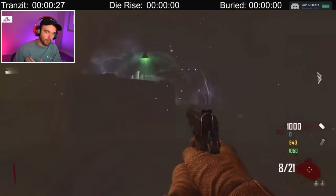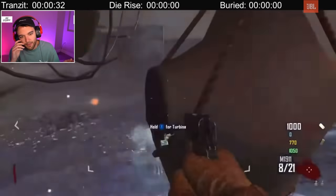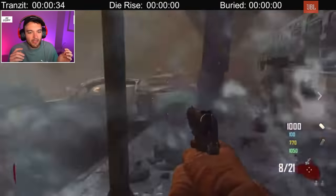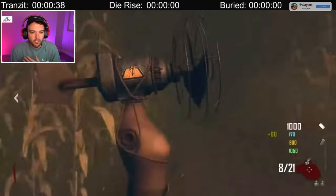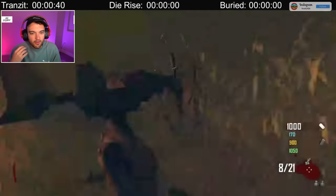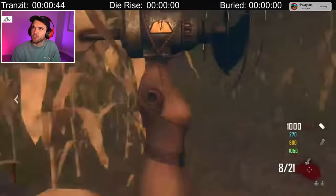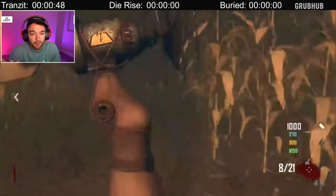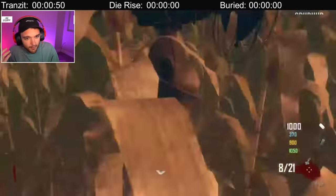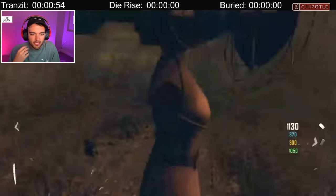Some people are turning the round, getting points, opening up the game. He is going to go ahead and start immediately teleporting by using this turbine, picking it back up, getting the little denizen. His teammate is going to do the same thing. The reason he's running with the Trample Steam held out is you can actually knife and run slightly faster if you're holding it out.